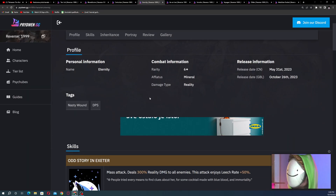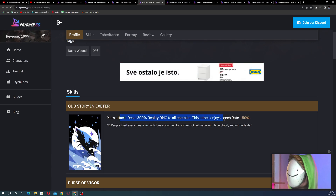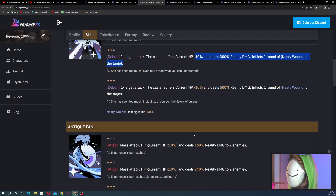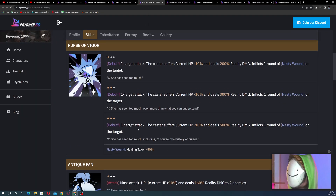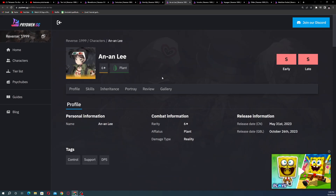Eternity is a six-star with AOE attacks. She has a leech mechanic and a debuff where the caster suffers current HP minus 10%, dealing 200% reality damage and inflicting Nasty Wound — essentially a bleed effect — plus additional large damage hits.